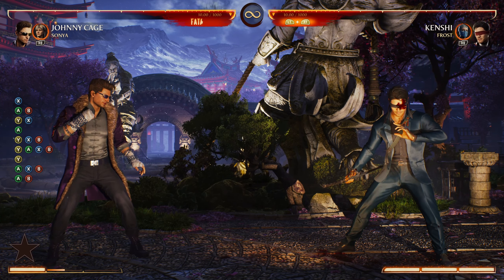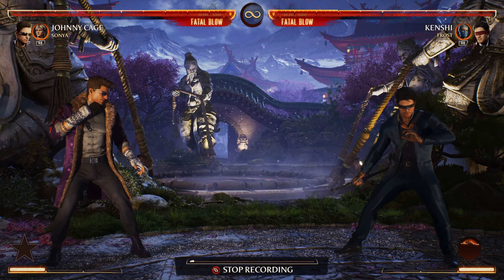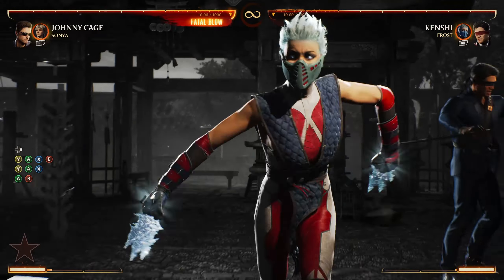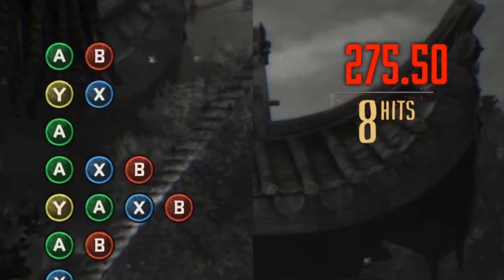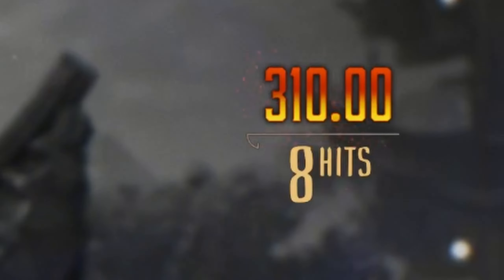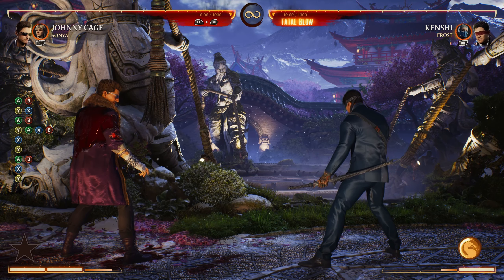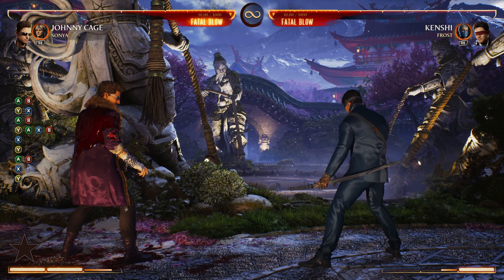And it also works the other way around. So I'm going to make Kenshi do the Fatal Blow. I'm going to mash as fast as possible while receiving a Fatal Blow — that's 309. Now watch if I don't mash anything. I'm not mashing — he's going to end at 350. There we go, that's 350. So what do we learn here? We can actually increase the damage as the one using a Fatal Blow, and we can reduce the damage if we are receiving a Fatal Blow.